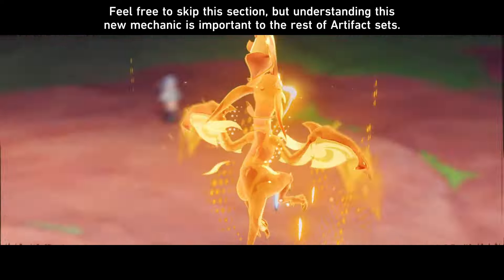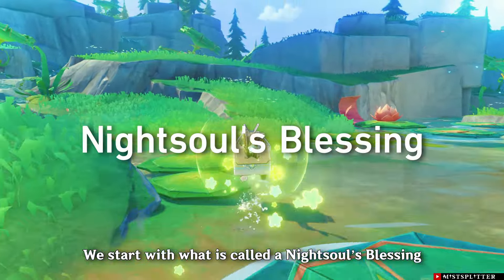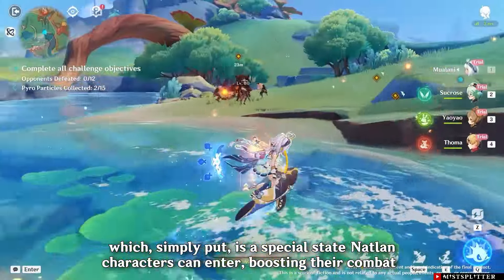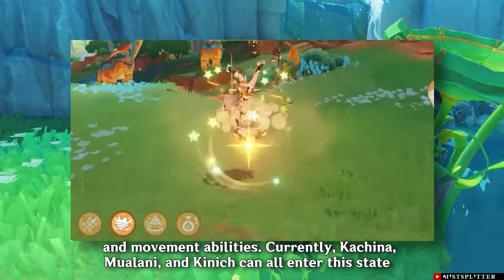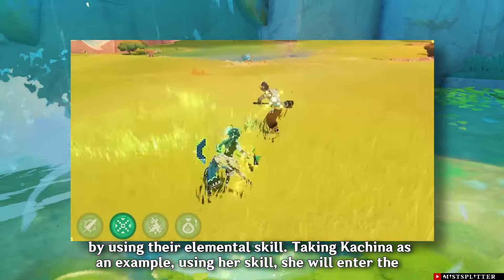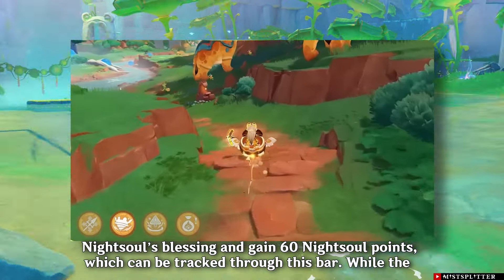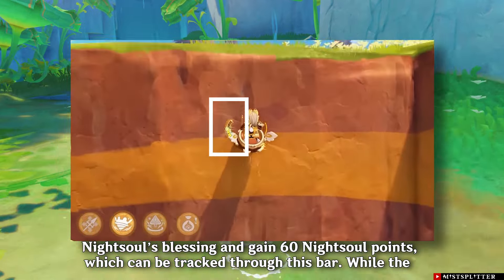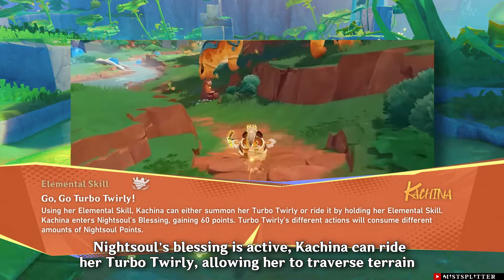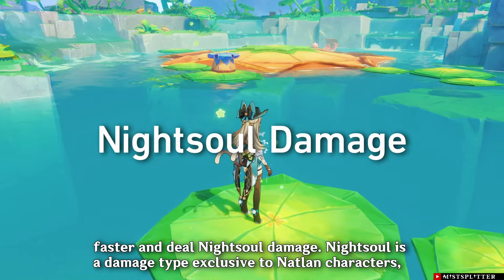Before going over these sets, I first want to explain the upcoming gameplay mechanic of Natlan called Night Soul, as both artifact sets are related to it. We start with what is called a Night Soul's Blessing — simply put, a special state Natlan characters can enter, boosting their combat and movement abilities. Currently, Kachina, Mulani, and Kinich can all enter this state by using their elemental skill. Taking Kachina as an example, using her skill she will enter the Night Soul's Blessing and gain 60 night soul points, which can be tracked through this bar.